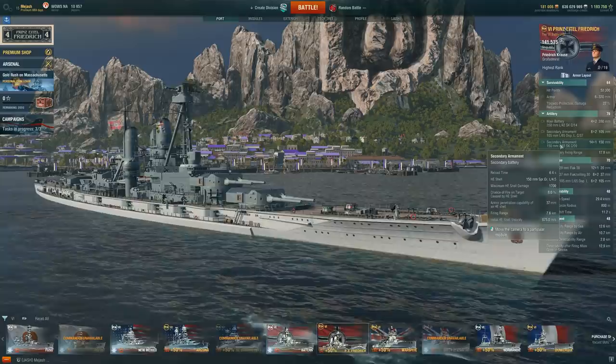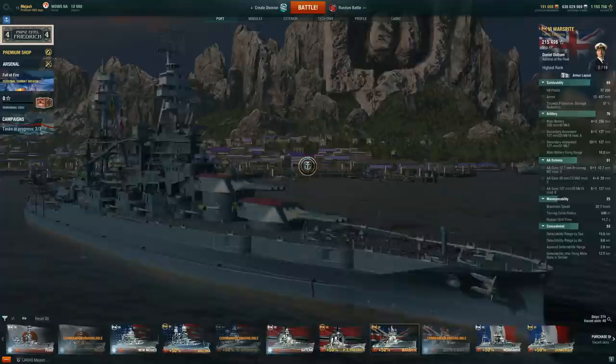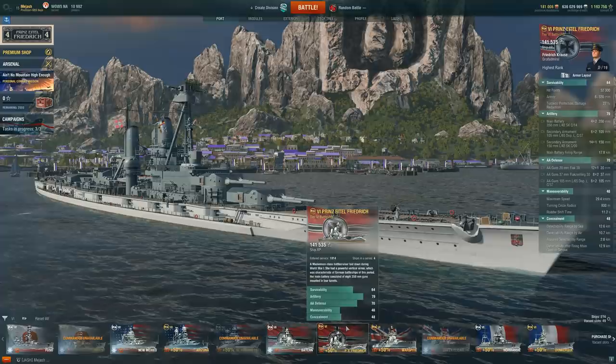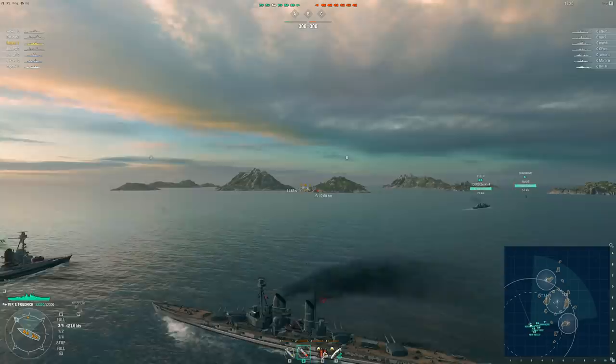Let's dive into the actual gameplay. We'll talk a bit more about the ship and kind of where it lies within a very competitive tier 6. We have ex-monsters like the Fuso, the Arizona, the Warspite. This is a very competitive tier for a ship that, in my opinion, overall is really not that good. Here we are in-game with the Prince Adolf Frederick, and this was actually one of the Rank Sprint games. Rank Sprint is a good arena to really show off where this thing can actually be strong — but this is a game that's going to show both the strengths and weaknesses.